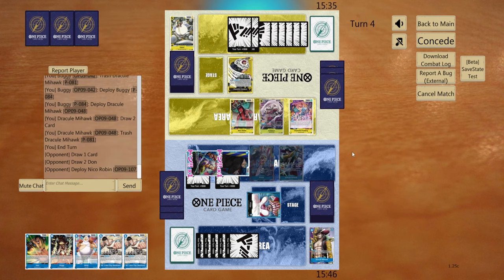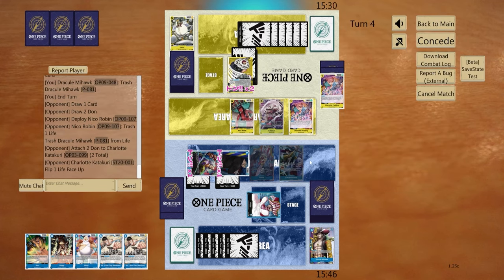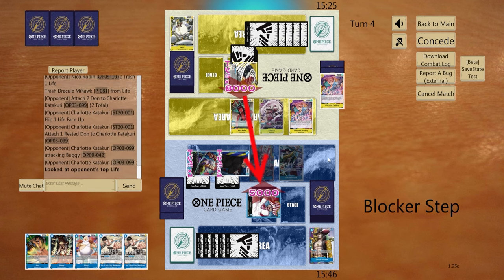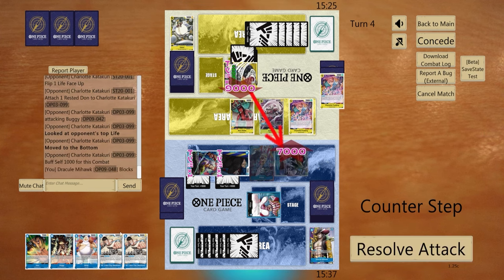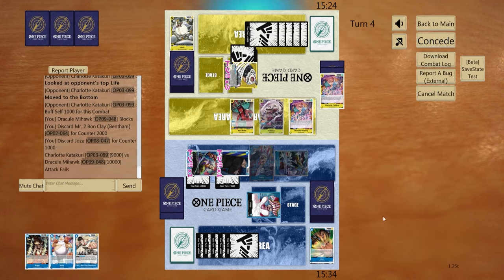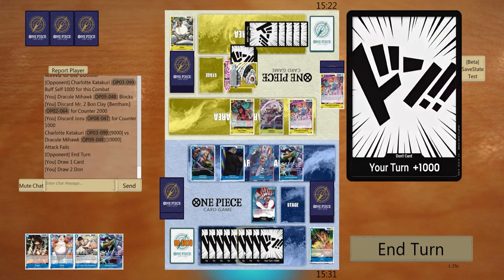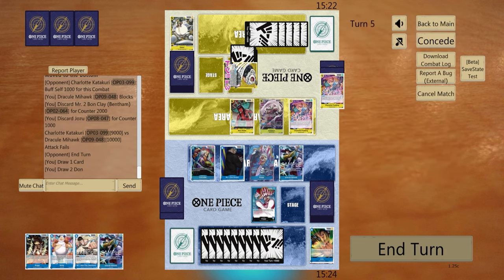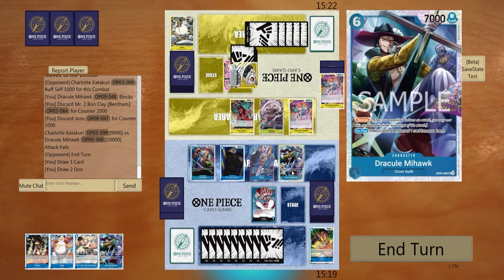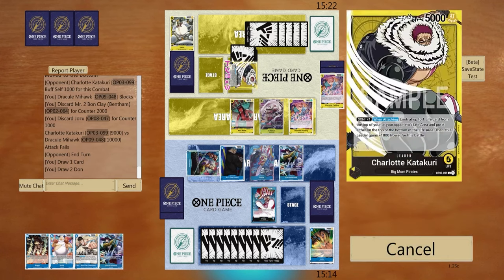Alright, so if we can protect our stuff then we have some stuff on the line here. We're at ten now — we can actually start just normal swinging here. We can't attack with this Buggy but what we can do is set some things up, so we'll go seven first.